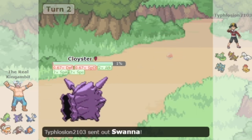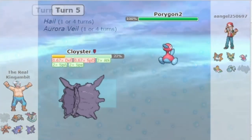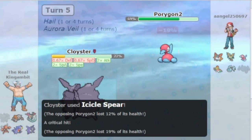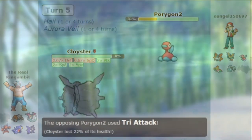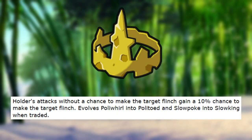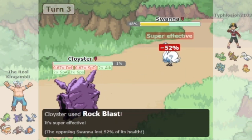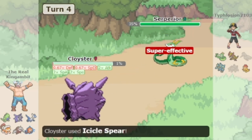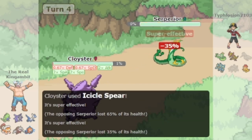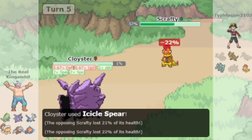Now Cloyster already had all of that since generation 5 and nothing really changed throughout the generations. It wasn't until Pokemon Sword and Shield that players discovered a new strategy with Cloyster — they started to use the item King's Rock. King's Rock is an item that has been in the game for quite a while, and since generation 5 it grants the holder a 10% chance to flinch the opponent with a move that doesn't already have a flinch chance. King's Rock works on every hit of a multi-hit move, so when Cloyster is equipped with King's Rock and Skill Link in combination with Icicle Spear and Rock Blast, those moves have a total flinch chance of 41%.